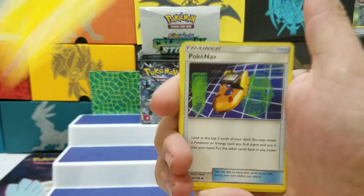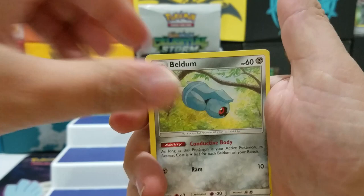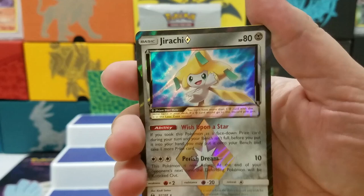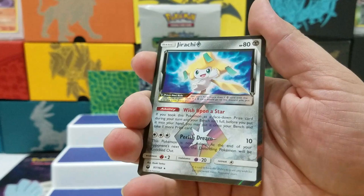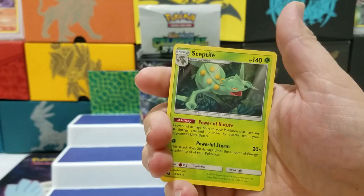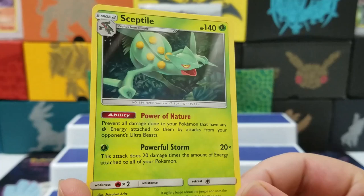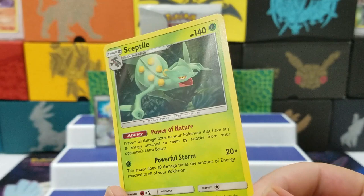Beldum, Treecko, Wooper, Whismur, Shuppet — oh, we've got another Jirachi Prism Star! I like to send these in to get graded. I just really like the Prism Star cards, they're cool looking. So I have one for my binder now, and one to send in. We'll see if that one's any better than the other one I got. And then we've got a Sceptile — awesome ability. Prevent all damage to your Pokemon that have any Grass Energy attached to them by attacks from your opponent's Ultra Beast.